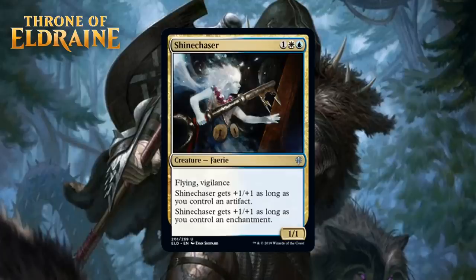Next up, we have Shine Chaser, which for one generic, a white, and a blue, is a 1/1 faerie uncommon. It has flying and vigilance, and it gets +1/+1 as long as you control an artifact, and +1/+1 as long as you control an enchantment. The blue-white signpost uncommon is all about artifacts and enchantments, and it becomes a 2-mana 3/3 with flying and vigilance if you control both. As long as you can consistently have either an artifact or enchantment in play, Shine Chaser is going to be solid. This is another signpost uncommon that doesn't pull me into the archetype, though. I'm giving this a C+.